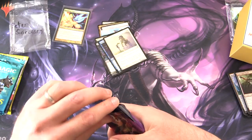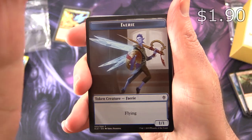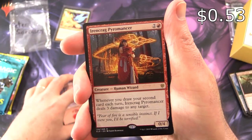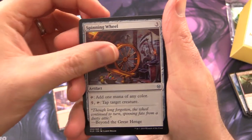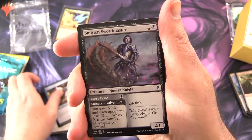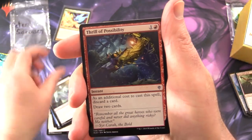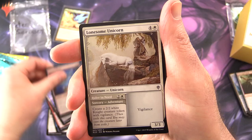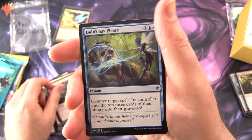Next up: Throne of Eldraine — perhaps the most OP set in the current standard meta. Let's see what we've got. A Fairy Token, a Mountain. Rare is Eroncrag Pyromancer — so that is not quite overpowered there. Spinning Wheel for the Uncommon, Sir Alain the Lion's Claw, Fairy Vandal. Commons: Smitten Swordmaster, Vantress Paladin, Lost Legion, Thrill of Possibility, Outmuscle, Witch's Cottage, Crystal Slipper, Lonesome Unicorn, Blow Your House Down, and Didn't Say Please.